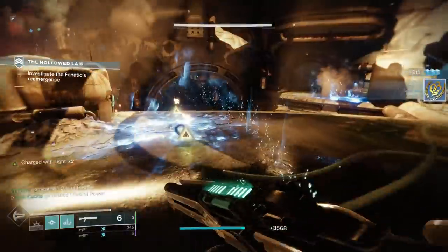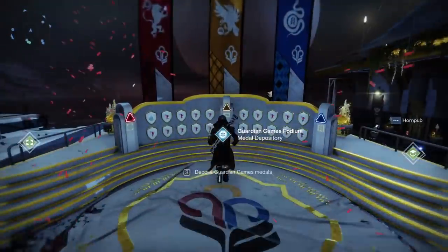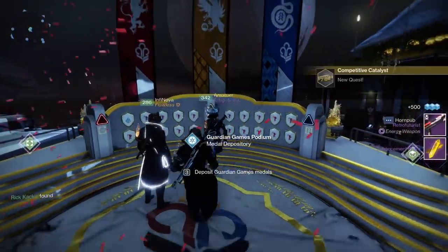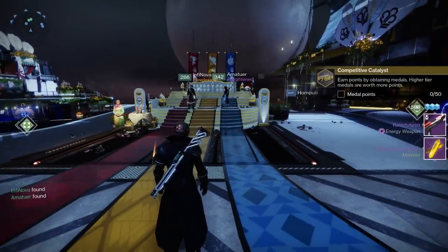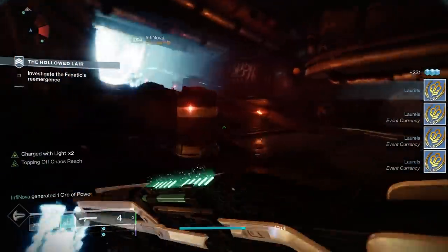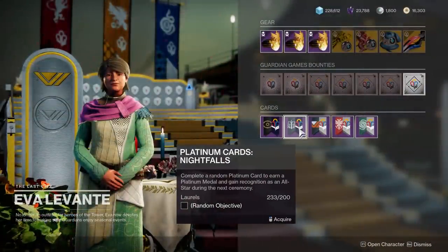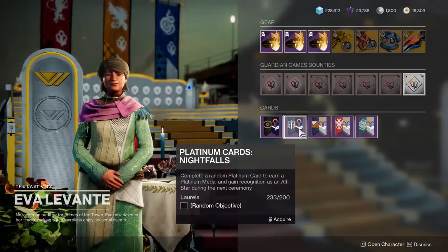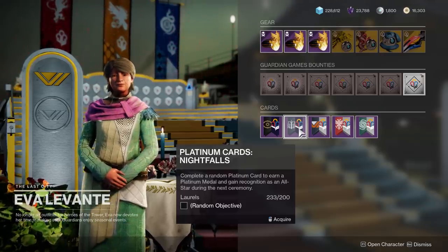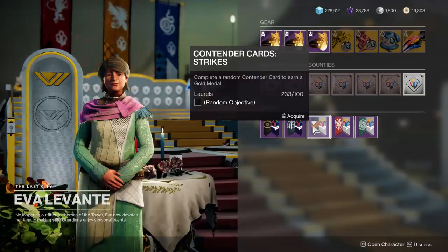You unlock it by specifically banking either platinum or gold medals. My team all banked platinum and we all got this new quest, so I'd recommend trying to get a platinum medal and banking it — that seems to be by far the best way to get this quest initially. Remember you get both gold and platinum medals by purchasing cards from Eva Levante with laurels. Right now it's Tuesday so the only platinum option is the nightfall one; there's another platinum one for trials but that's not available just yet.